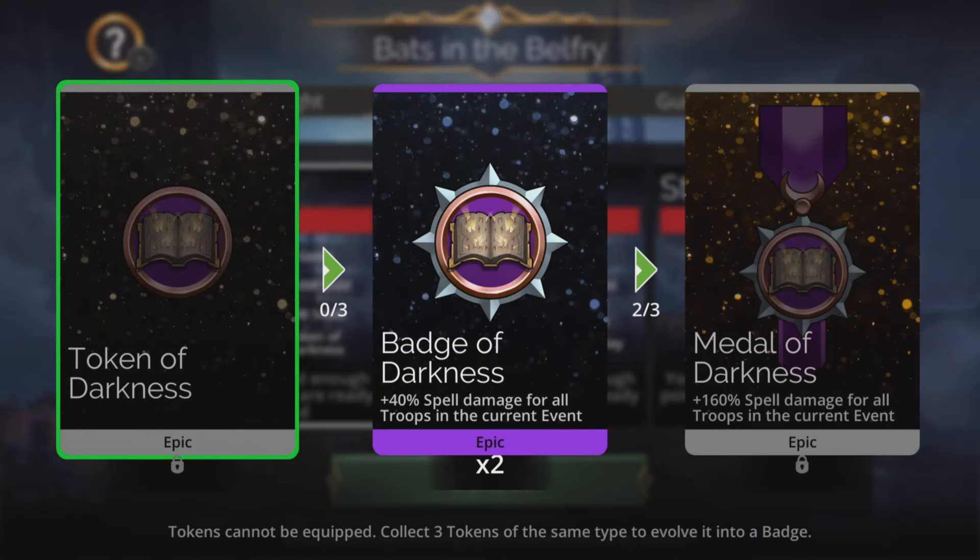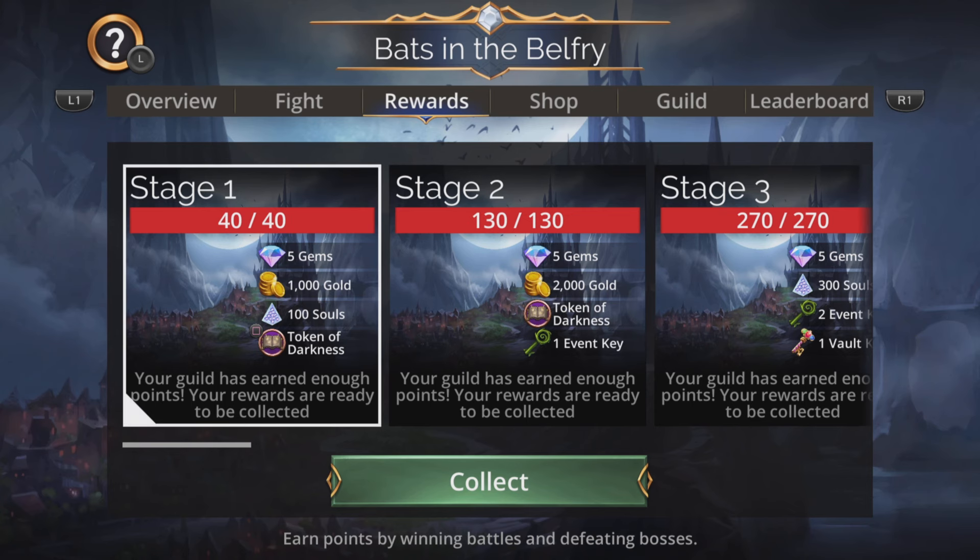When you get this, the first evolution is to a Badge of Darkness — 40% spell damage for all troops in the current event — ultimately going to the Medal of Darkness with a whopping 160% spell damage for all troops. Really good. And remember, you can stack them as well. During this event, when you get more of them, you can actually have multiple Medals of Darkness for absolutely obscene damage.